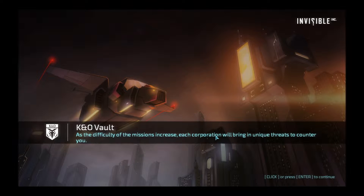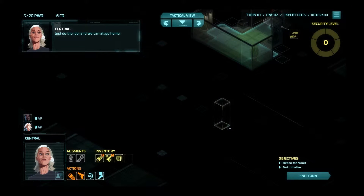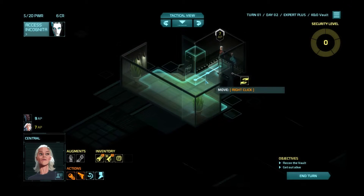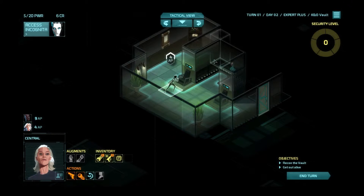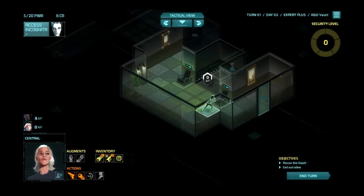We did up the carrying capacity for both agents so we should be able to take whatever kind of vault it is. It starts so zoomed out — I'm wondering if that's the outline of the whole facility. It zooms out to the full size of the facility. Once again we're going to go over here, have a little peek around this corner — nothing there — then bring Central over and peek around here.